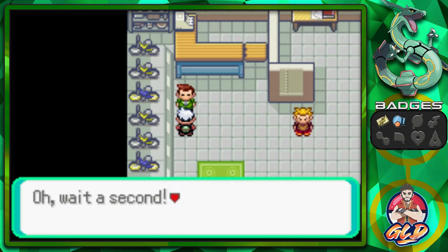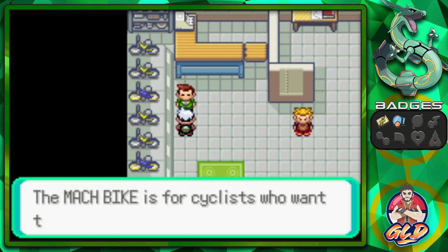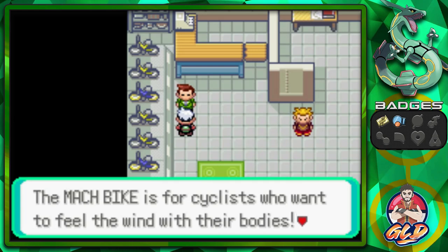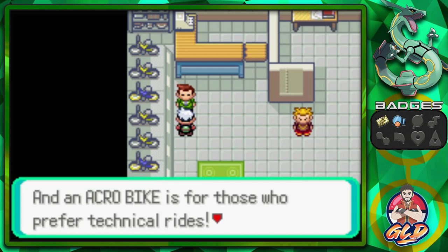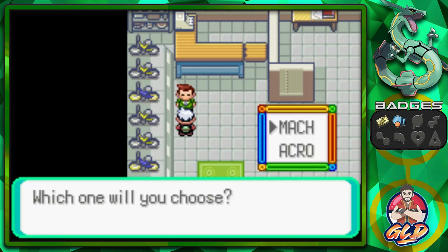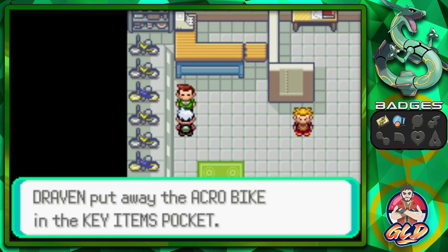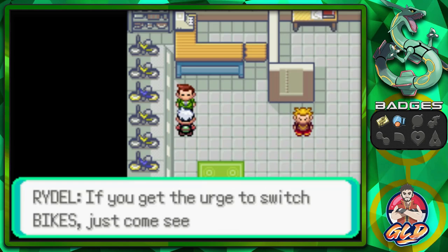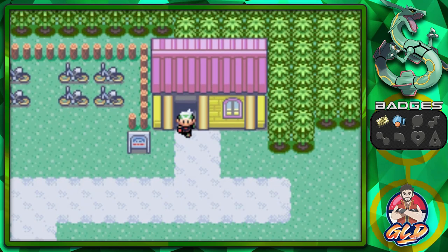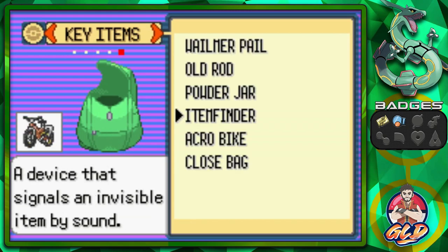There are two kinds of bikes — the Mach Bike for those who want to feel the wind, and the Acro Bike for technical rides. He says you can have whichever one you want, and I'm actually going to go with both because I'm going through quite a few places. Starting with the Acro Bike because it can access secret places that only the Acro Bike can reach. The Mach Bike is super fast and great for the Cycling Road.